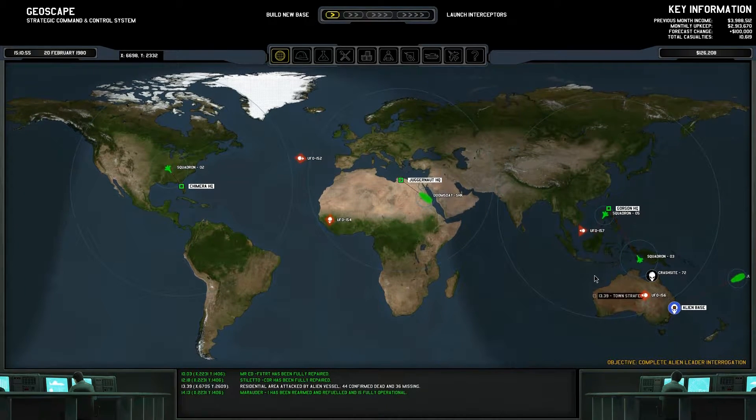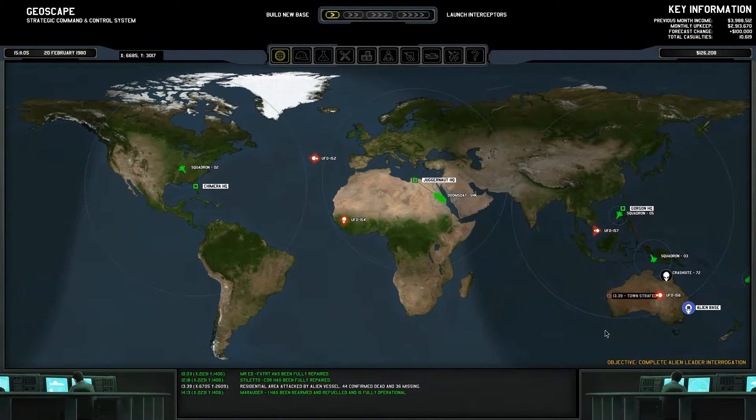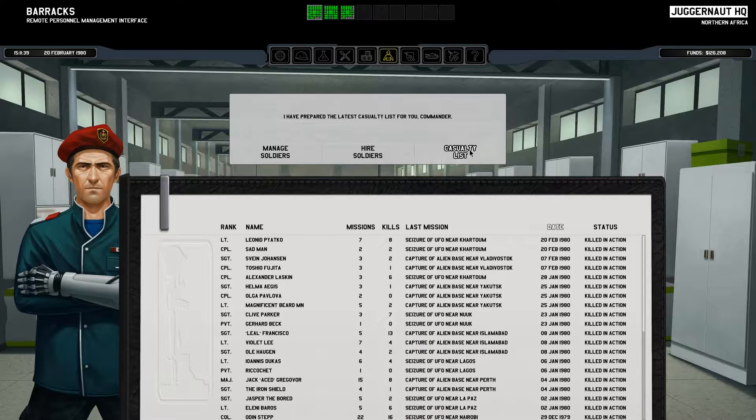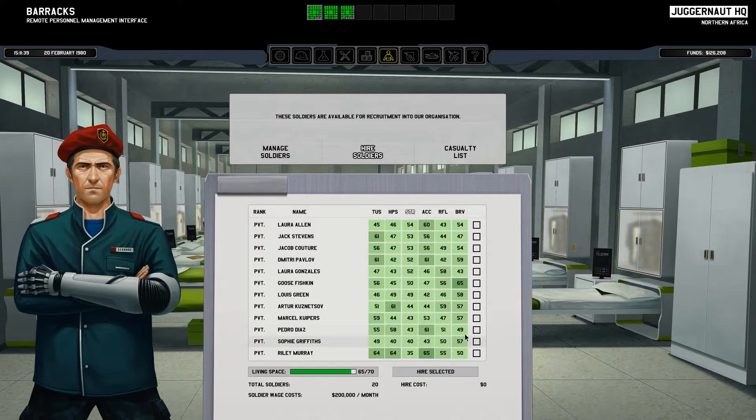Hey everyone, welcome back to some more Let's Play Xenonauts with me, your host Tim. Where we left off, we successfully did a mission down here, defeating the enemies aboard an enemy downed cruiser. And we lost our cool sniper, Leonoid, and a shield person whose name I do not remember. We went 13 days without an accident on the job — that's pretty good.